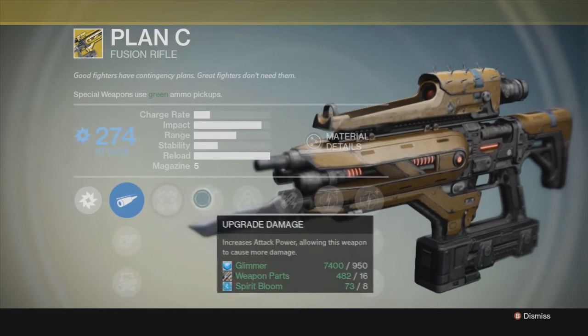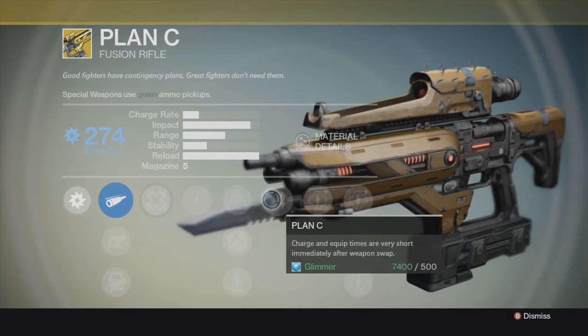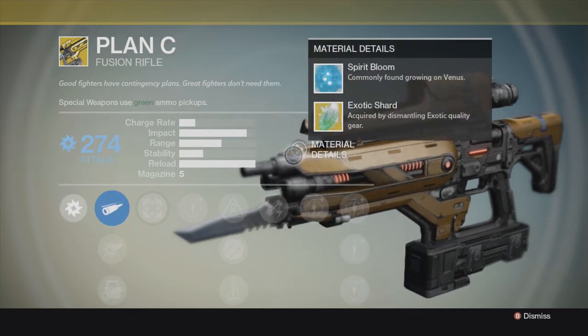Hip fire — bonus accuracy by firing from the hip. Now, reduces charge time — accelerated coils. Plan C: charge and equip times are very short immediately after weapon swap. I love how they have Plan C and start with a C.